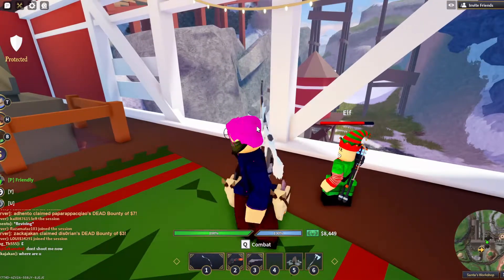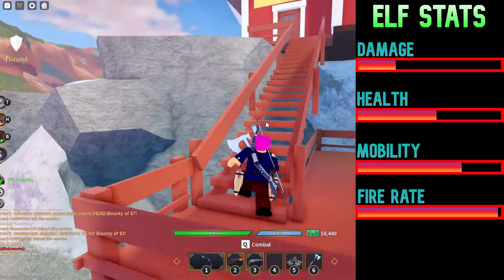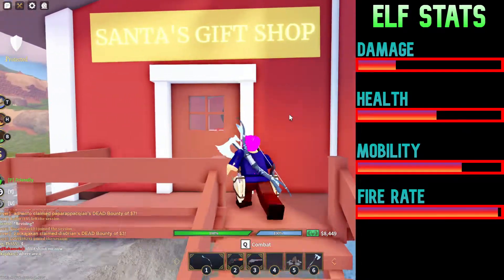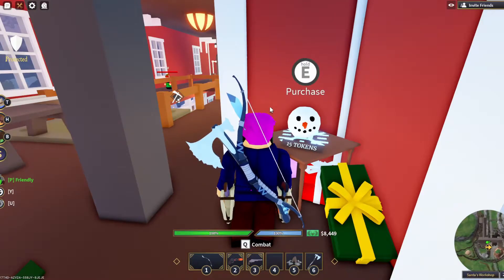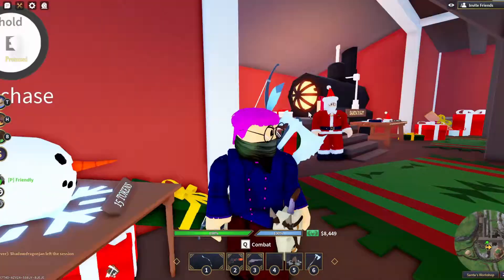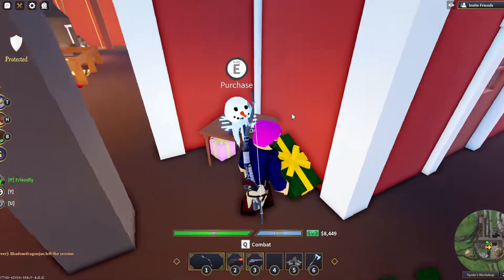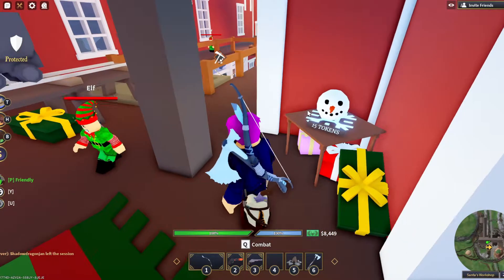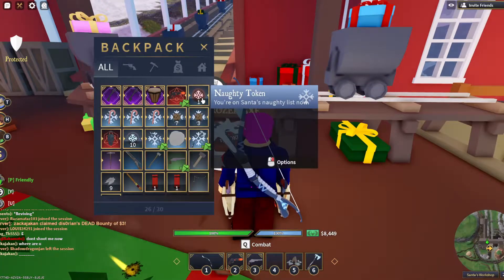If you run all the way up here and head through to the top, you're going to see it's Santa's Gift Shop. There's all kinds of stuff in here — there's the happy snowman, and you can actually get the angry or sad snowman by fighting snowmen in the snow area. You have to buy items with tokens.